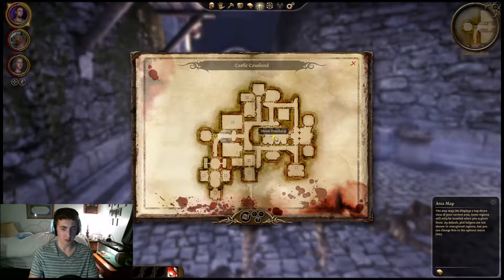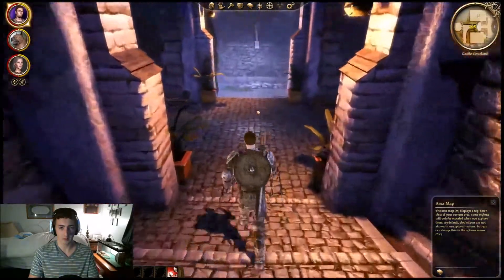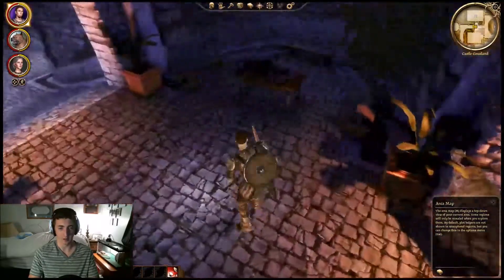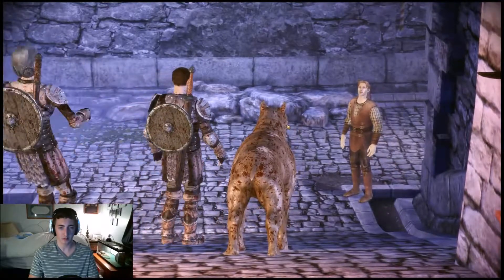We have to make it to the treasury room. I don't know what the best way is to do this, because this is where I died last time. Right about here is where I died. Now that I have a different party set up, I'm getting out of here.